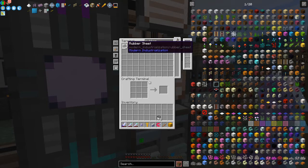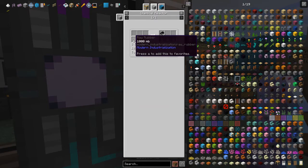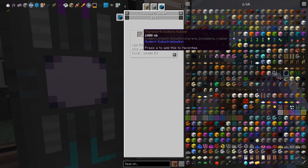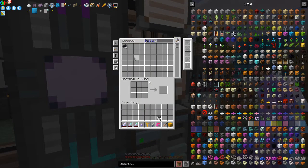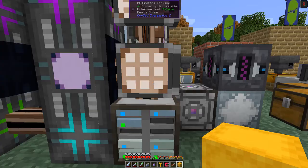We've got 384 so far. There's also another recipe using the synthetic oil method with paper, and one in the chemical reactor with raw rubber plus sulfuric acid giving 20 rubber sheets — though that may not be implemented. The main recipe is one bucket of styrene butadiene rubber giving 64 rubber sheets. The count has gone up to 492 and is increasing by 16 at a time due to export capacity. After a short wait, we've got 796 rubber sheets total.